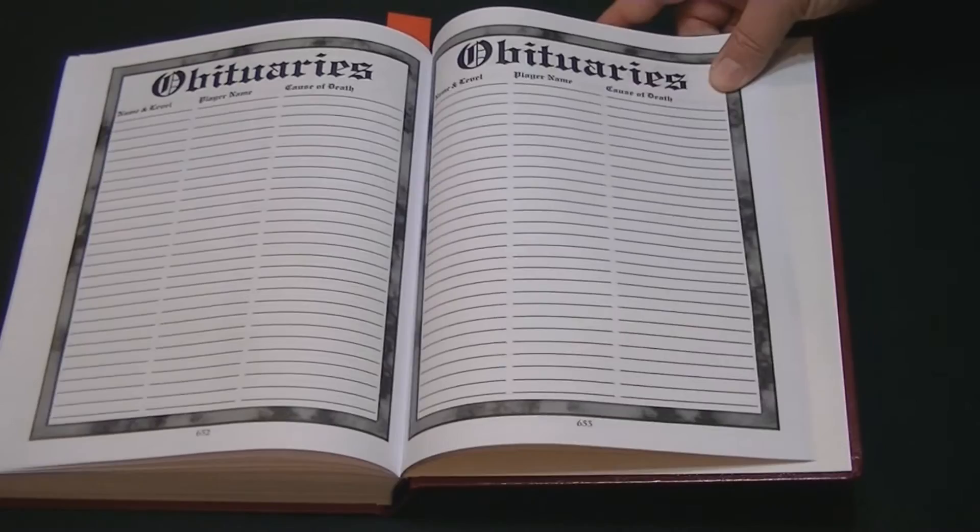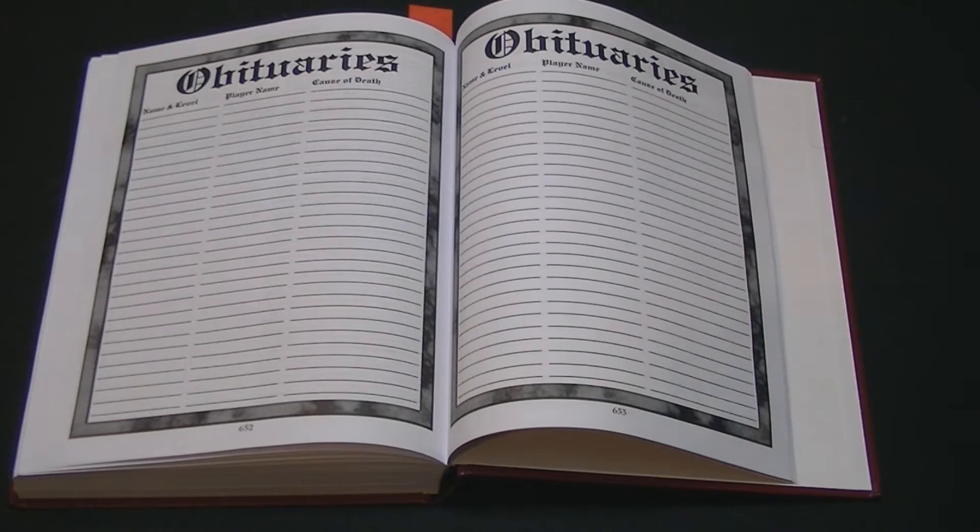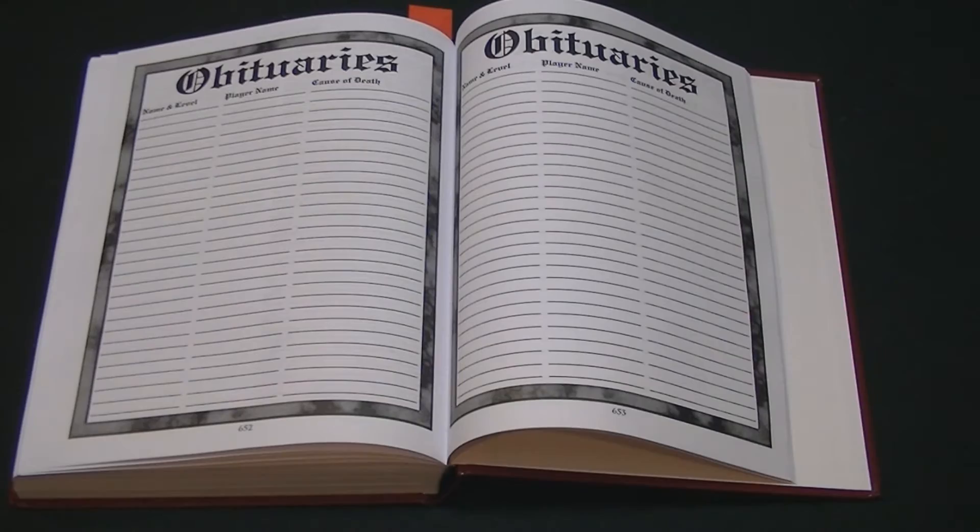That kind of shows you what's within this book — though there's tons more I didn't show, and there's probably content even better than the highlights I covered. There are really two things that might prevent people from wanting to get this. First, this is the Pathfinder version; there is also a Swords and Wizardry version available. Swords and Wizardry is a very old-school system — for those familiar with old Advanced D&D, first edition, that kind of thing. You can download the core rules for Swords and Wizardry for free through the Frog God Games website.